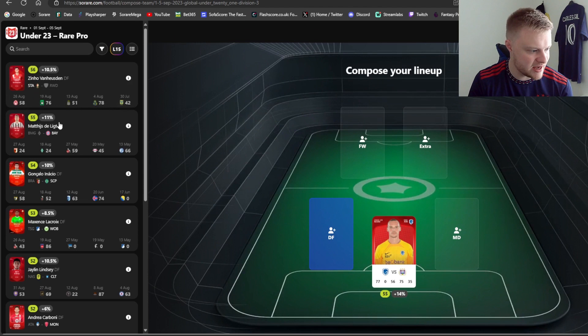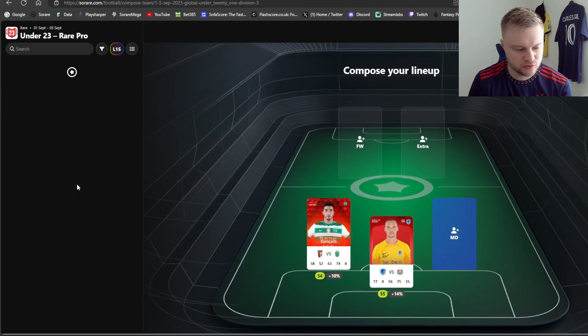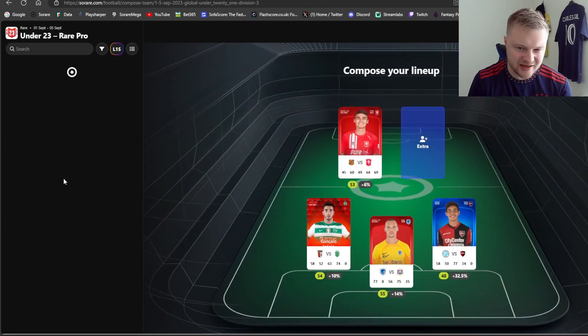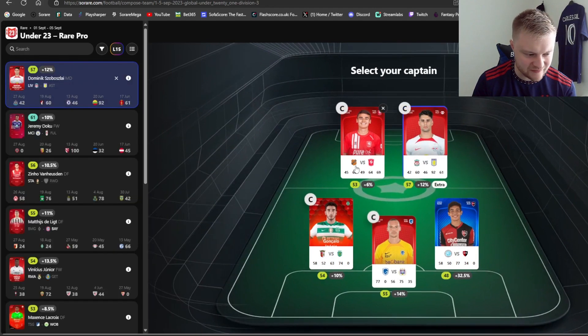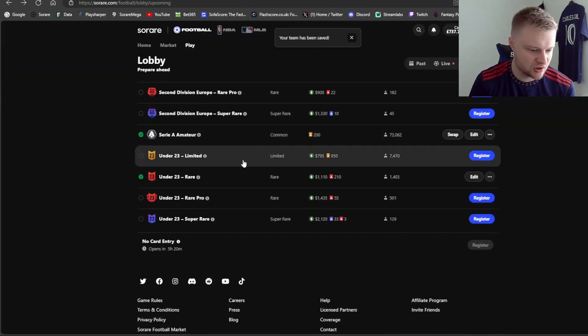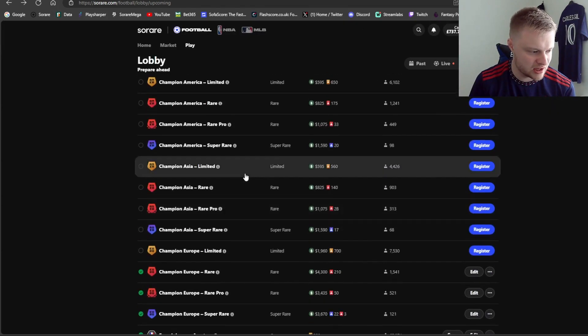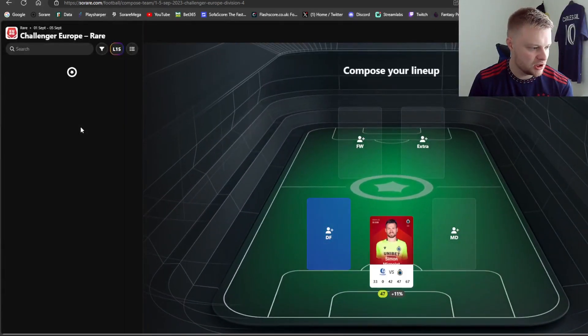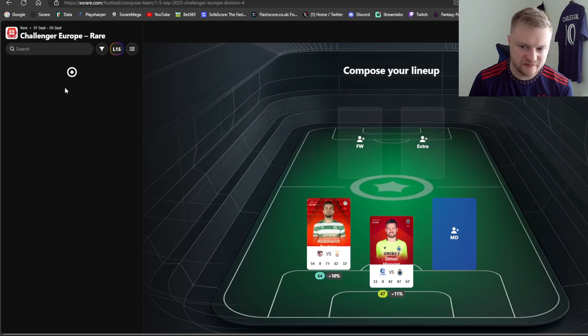Under 23 rare pro is next - feeling pretty strong about this team, only using one super rare with Van der Voort in here. Salls in midfield - he did play 90 minutes last night so I'm not 100% sure he'll definitely start. He's 99 on SoRare data and pretty high on PlaySharp as well. I might captain him or Szoboszlai for the home game against Aston Villa - a tough game but Szoboszlai looked really good against Newcastle.